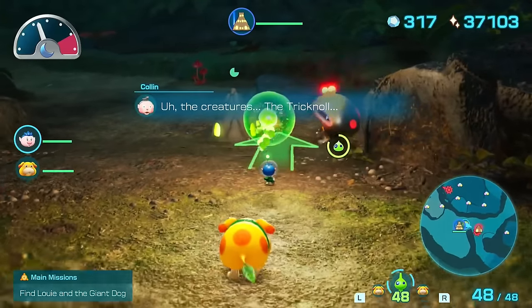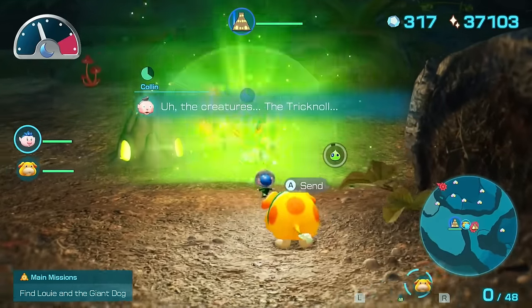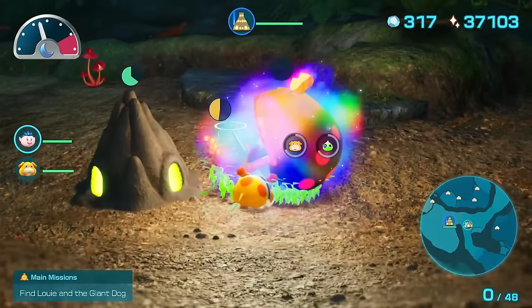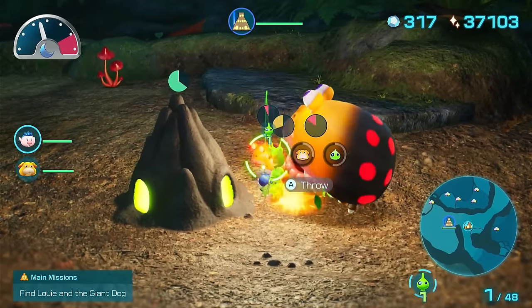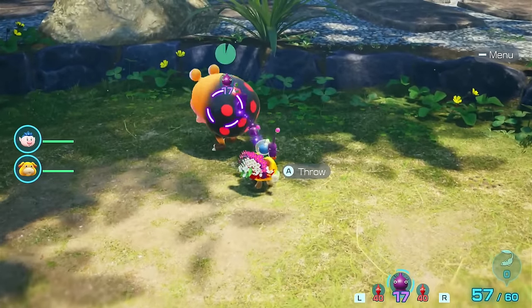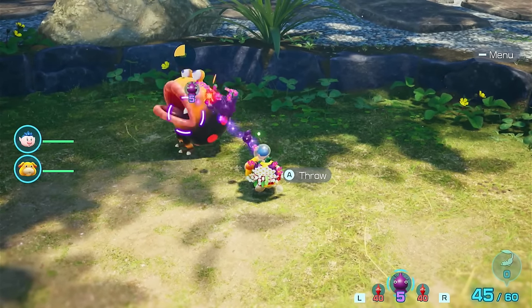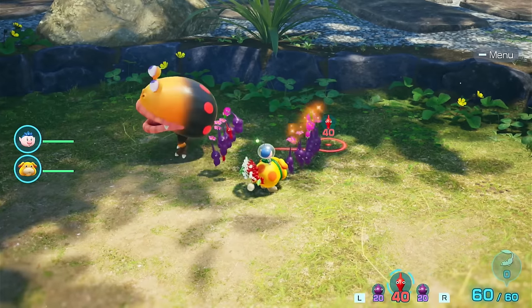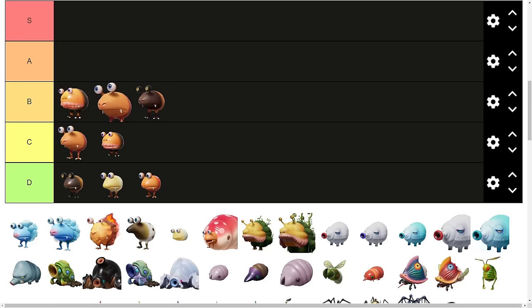The parent is up next — the Spotty Bullbear. Everyone hated this thing from Pikmin 2. It's pretty annoying because it still constantly walks around in the Giant's Hearth and can catch you off guard. It's nowhere near as overpowered as it used to be since it lacks health regen and won't come back from the dead. Still, the fact that it has babies following it makes it fall comfortably into B tier.